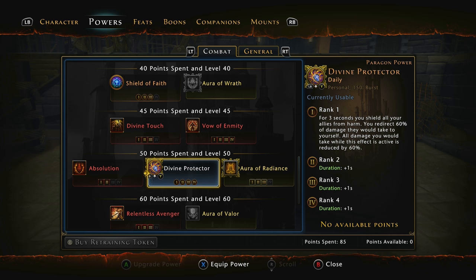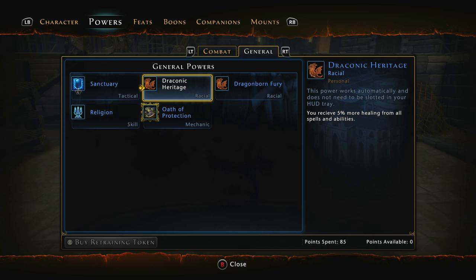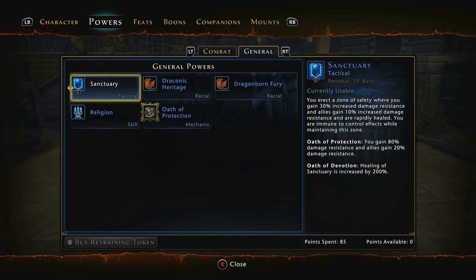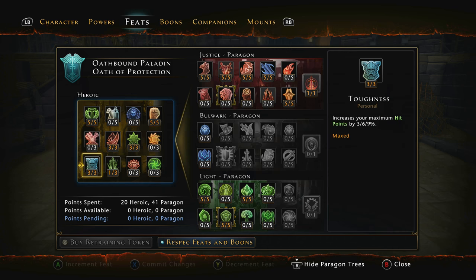I am a Dragonborn race. The reason is because you receive 5% more healing from all spells and abilities including your own and including Sanctity, which is amazing for a tanky build. Your power and critical chance are each 3% higher than other races — the power is the main thing. For the feats, we're going to put 5 out of 5 into Activating Divine Call, which generates 5% of your max AP. We want that AP back as fast as possible to keep the bubble up and keep our team alive. Then we increase maximum hit points by 9% — those hit points are going to be affected by Aura of Courage.